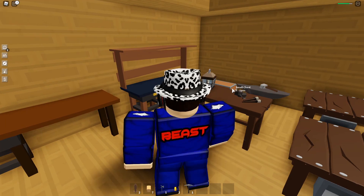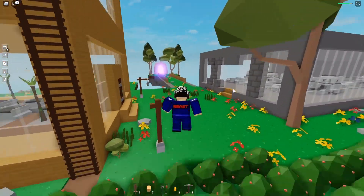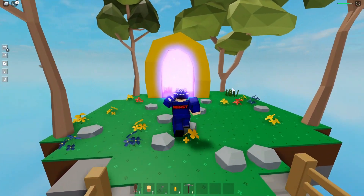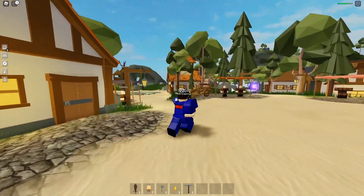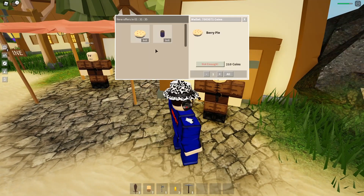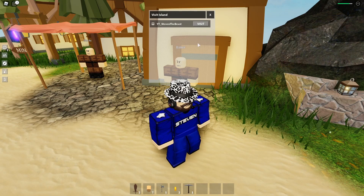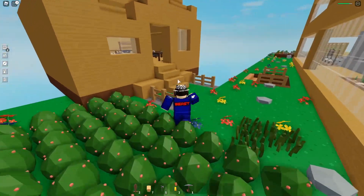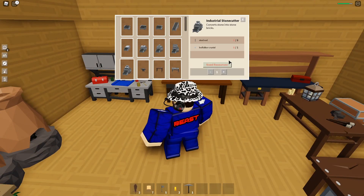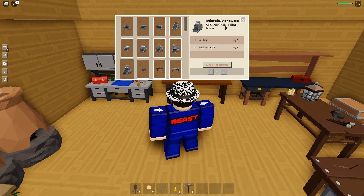And let's check out the new carrot cake as well. Going to the main hub here — got ourselves some new food here. They also added the new Industrial Stone Cutter, which is pretty rare because I believe you need the Buffcore Crystal. Let's go to the baker. So the carrot cake is not for sale yet. The Industrial Stone Cutter — you need 1 Buffcore Crystal and 8 steel rods to make 1 Industrial Stone Cutter. The Buffcore Crystal drops from the new Buffcore mob, which is pretty hard to get, so it might take you a long time to grind for this.